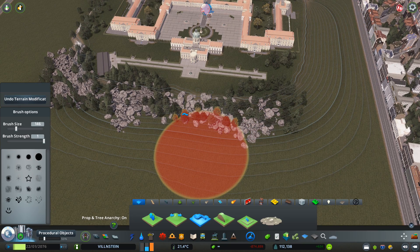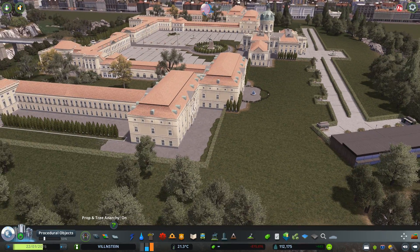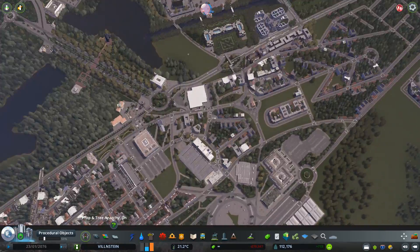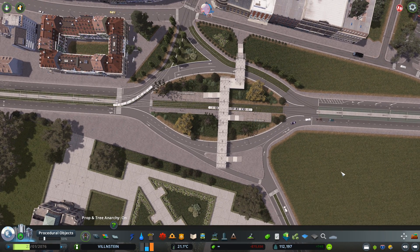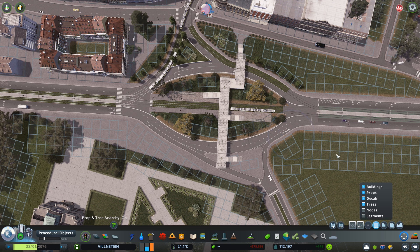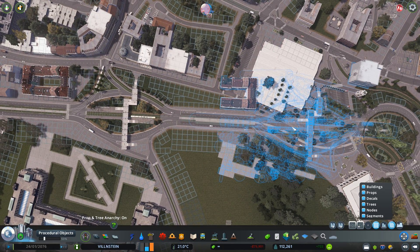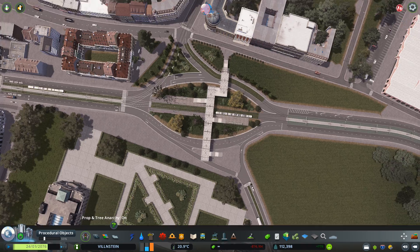Of course, the other thing you have to do is start painting everything with the Surface Tool. I think that's it from this side — it's almost done. If you want, you can even import an entire intersection. Imagine you love this intersection — you can copy it and paste it somewhere else on the map, or you can even bring it from an older map. That's the whole reason for this tutorial.